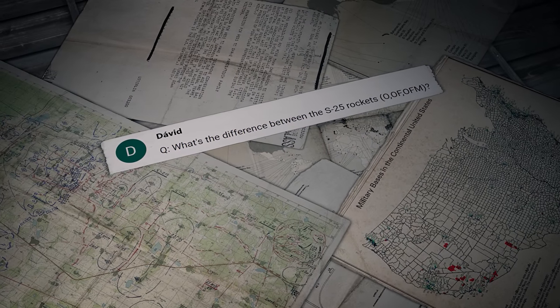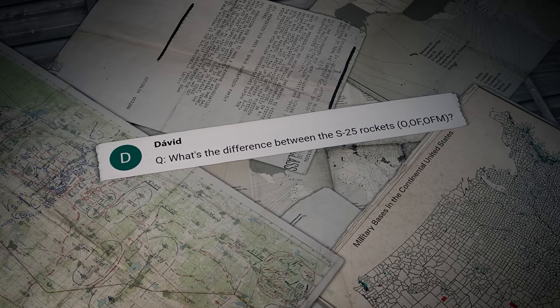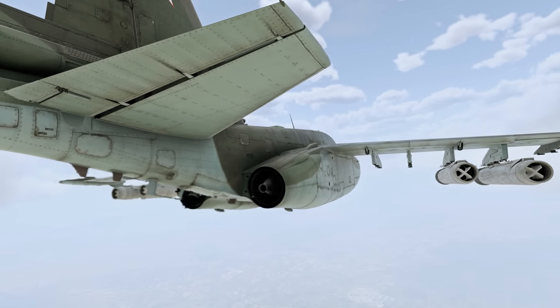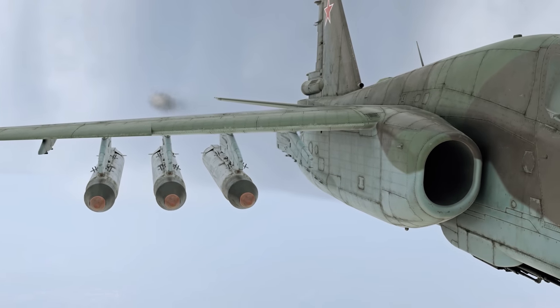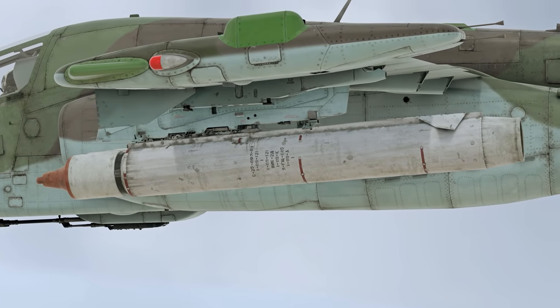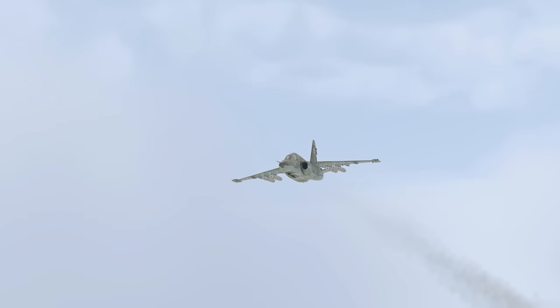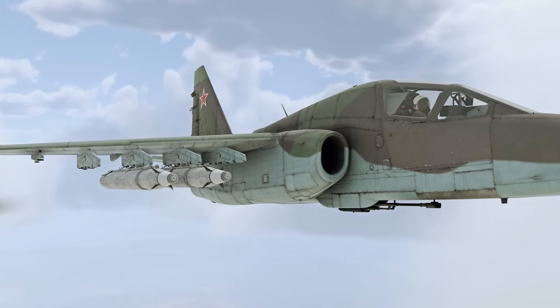Another question comes from David: What's the difference between the S-25 rockets — O, OF, OFM? The difference is found in the warheads. The O-type has a fragmentation warhead. The OF-type is a high-explosive fragmentation one. The OFM is a high-explosive fragmentation penetrator. There's also the L version, featuring a warhead from the OFM and a laser-guided homing device.